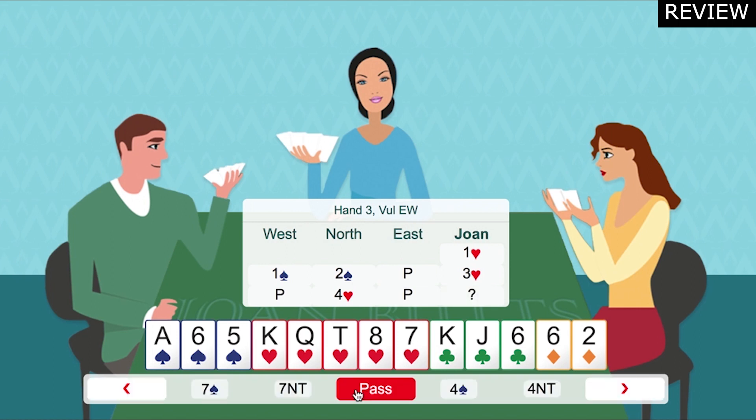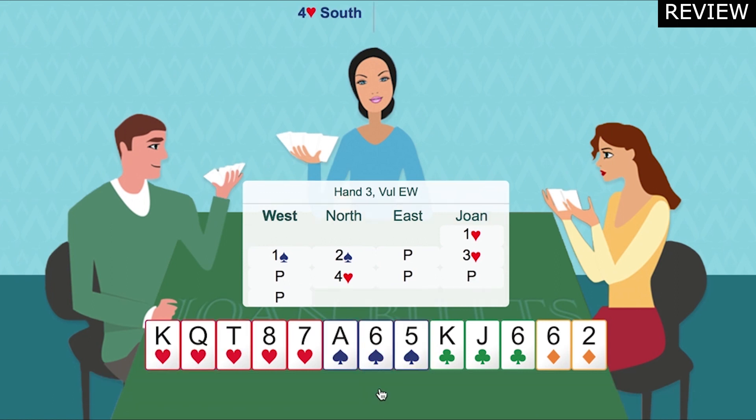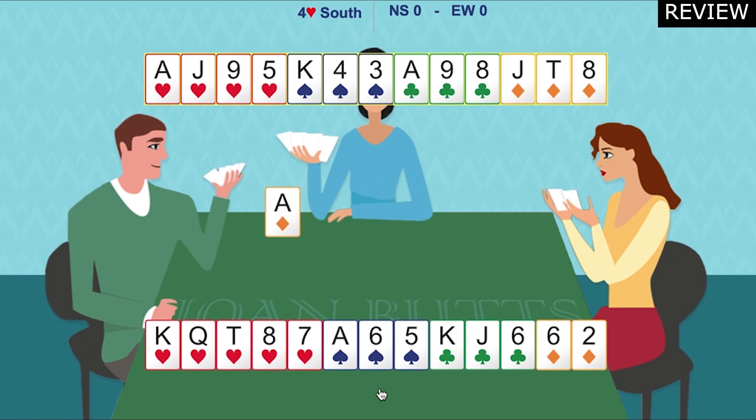Partner felt they could take it to game, so they'll probably have slightly better than a limit raise. Partner had a good hand with four trumps.